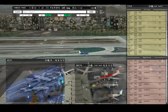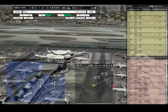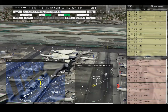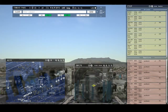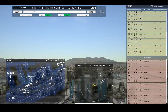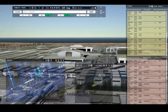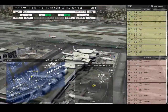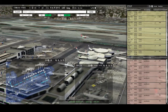Southwest 494, continue taxi. Southwest 107, continue taxi. Los Angeles Tower, Ethiopian 504 with you, runway 24 left. United 67, pushback approved, expect runway 25 left. Ground, 25 left, pushback approved. Los Angeles Tower, Alaska 254 requesting push and start. Runway 25 right, cleared to land, United 447. Ethiopian 504, runway 24 left, cleared to land. Los Angeles Tower, Southwest 4403 requesting push and start. Alaska 254, pushback approved, expect runway 25 left.